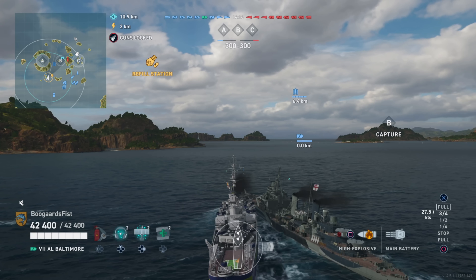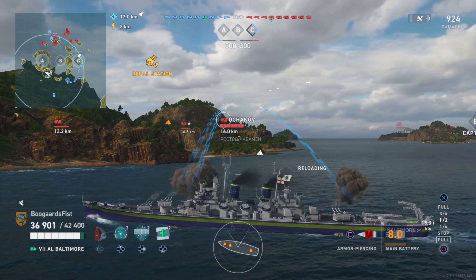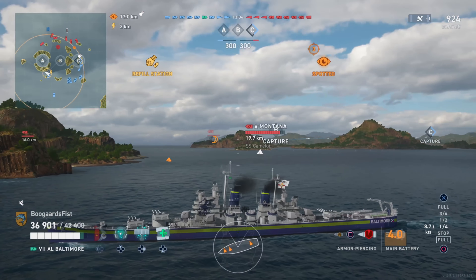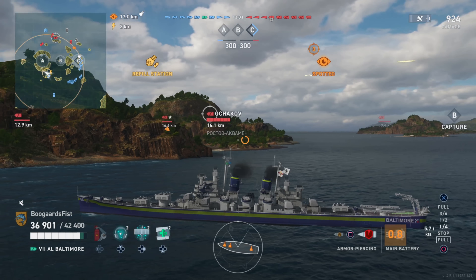The Achikov versus the Baltimore: Achikov shots get to the Baltimore faster but at a lower arc, at higher velocity. We can float our shots over the islands a little bit better than the Achikov can, so that can be advantageous. At nearly max range though it's pretty difficult to hit these targets - these high floaty kind of slow-moving shots, we're not going to hit a lot.